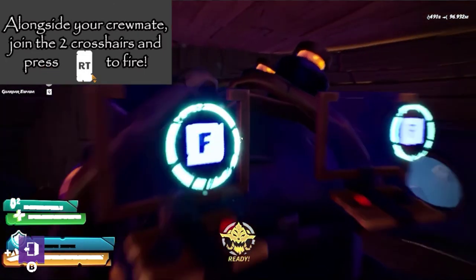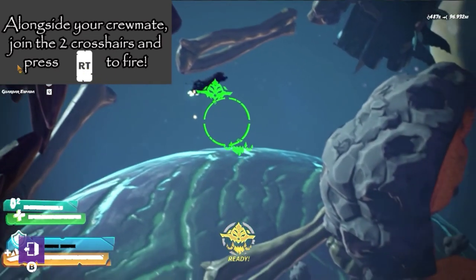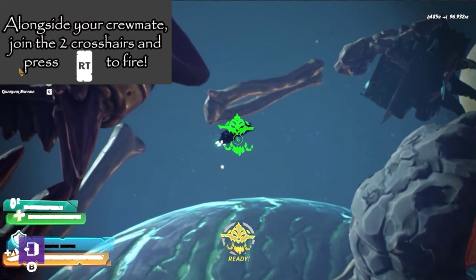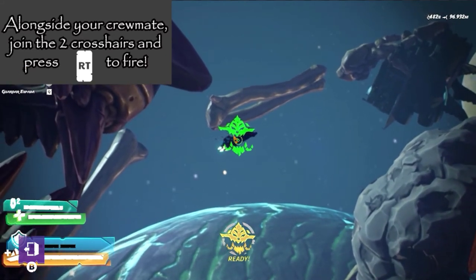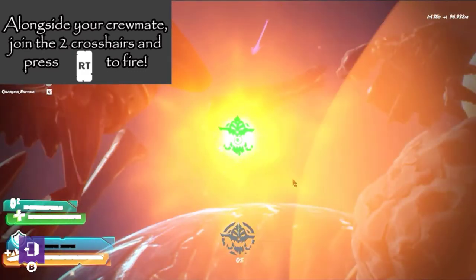I can't press right trigger — I don't have a trigger, I'm on a keyboard. So how do I fire? What do I need to do? Why is there no sound also?